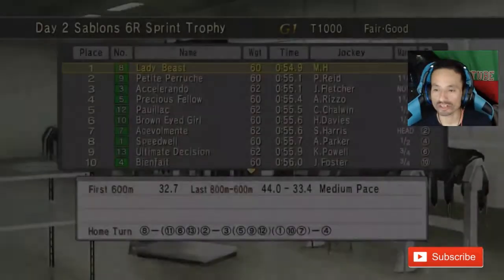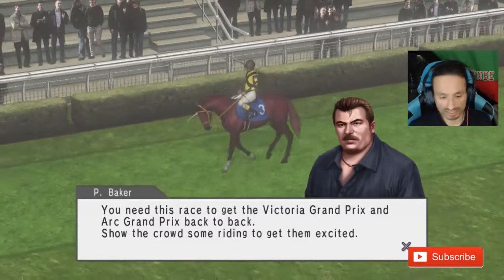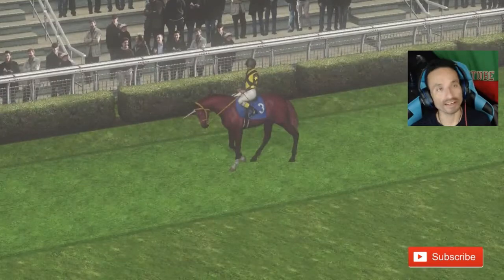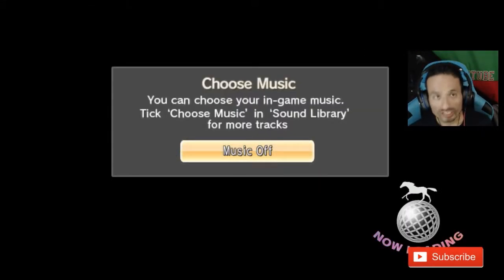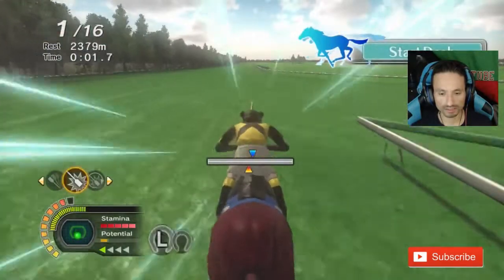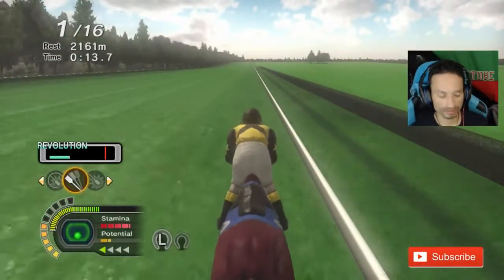Now let's jump straight into the next one — she was favorite. This is the good one right here — the Arc Grand Prix. We need to get back-to-back wins! Definitely favorite. Let's go straight into this win — hopefully we can win with a revolution, that'd be awesome. This horse is very, very comfortable right now at this distance.